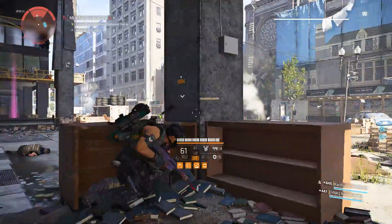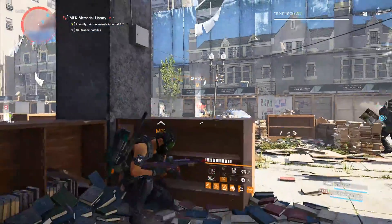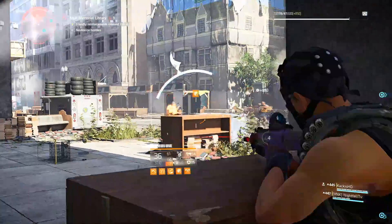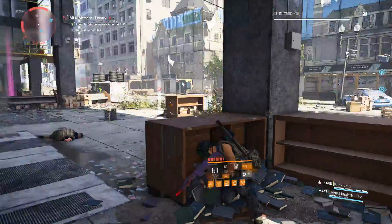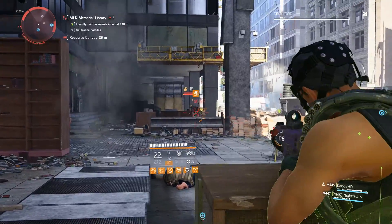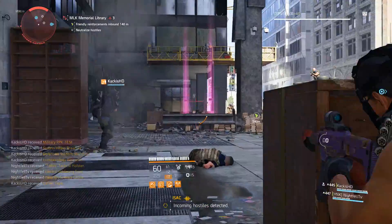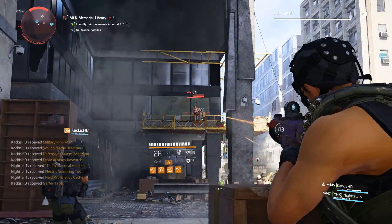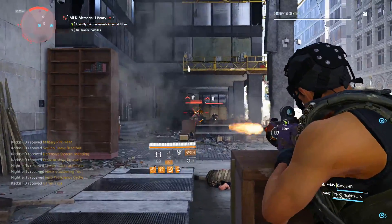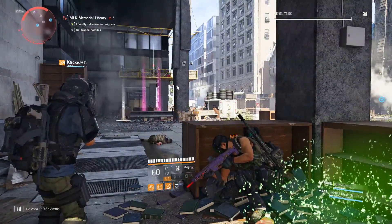The only issue is you can only have one exotic weapon equipped at a time, so you can't have the Liberty and something like the Chatterbox. In the current meta of The Division 2, the Chatterbox is a very good weapon — every time you get a kill and reload you get 20% increased rate of fire, which is a lot of DPS. So you need to decide: do you want more utility and reloading, or more damage? Right now the Chatterbox probably wins for damage in most situations.